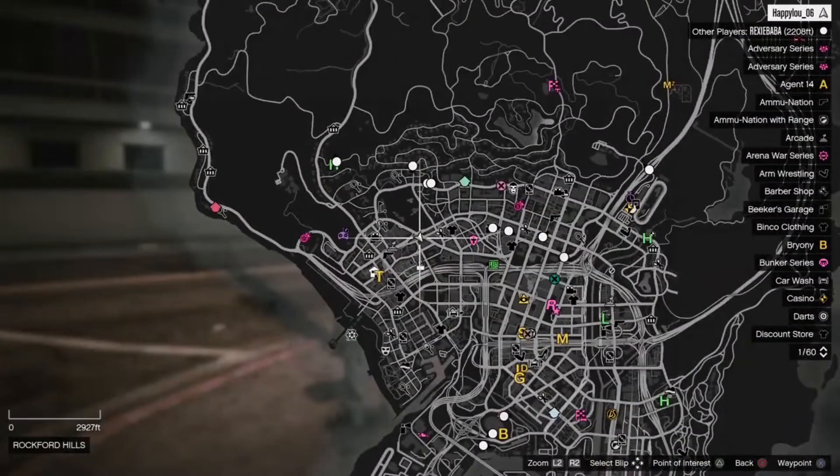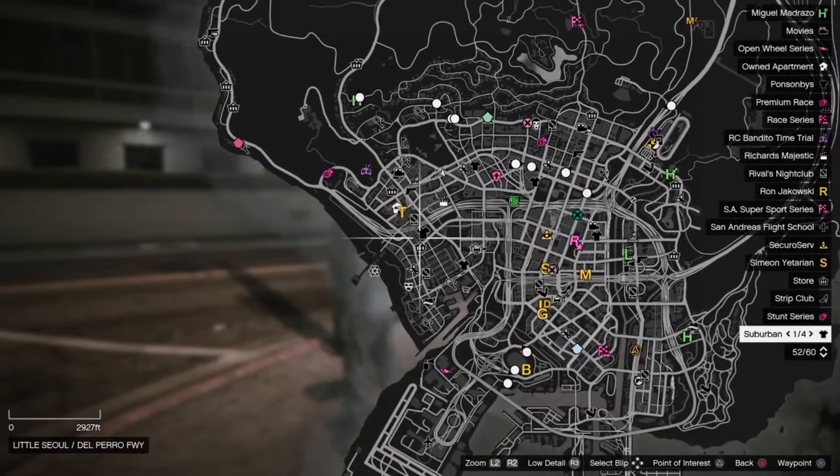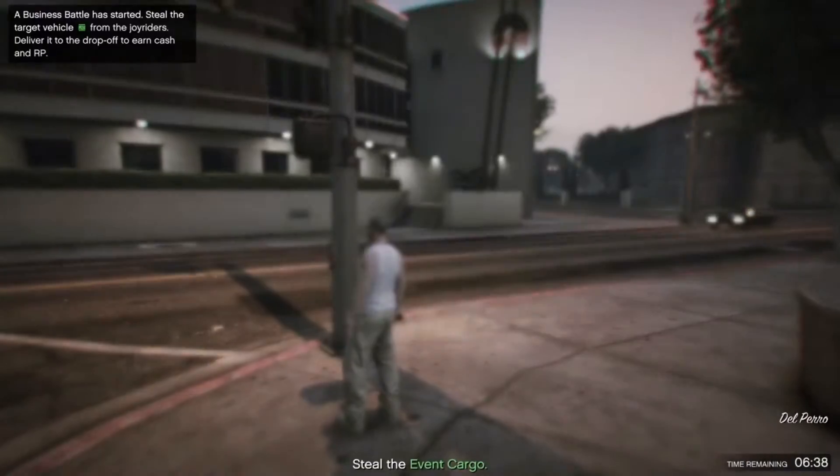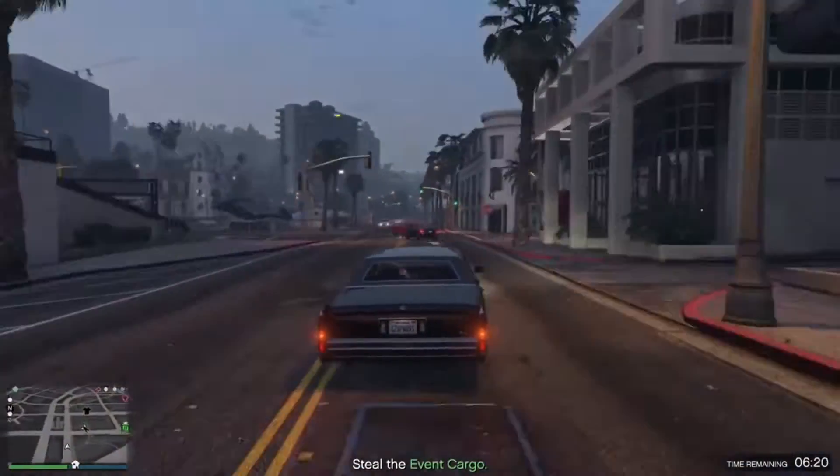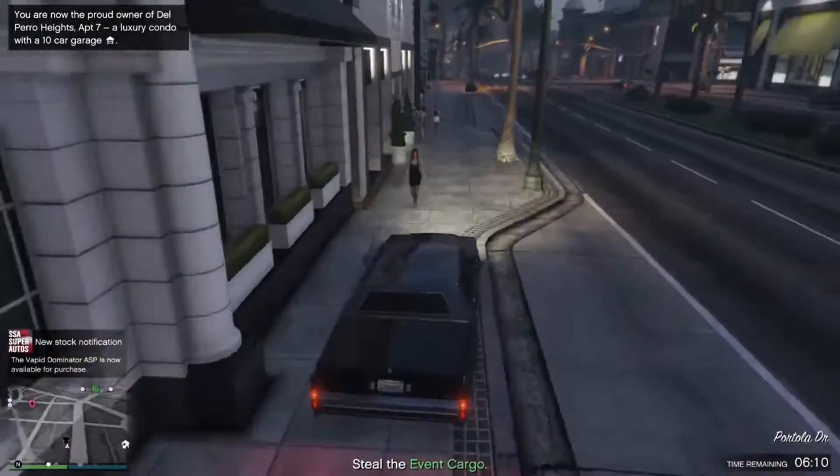Once you load in, look for a clothing shop on the map. If you don't see a clothing shop on the map, just find a new session. Once you see clothing shops on your map, go ahead over to one — go to the closest one so you don't have to spend much time traveling.